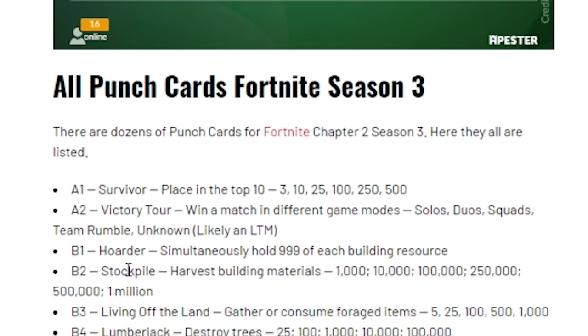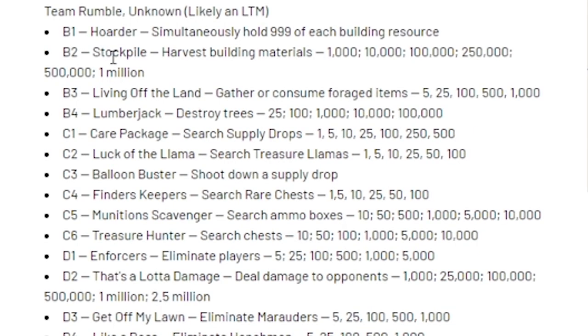Then we have Stockpile — harvest building materials: 1,000, 10,000, 100,000, 250,000, 500,000, and 1 million. So you'll have to just farm a lot of materials. After you get to 1,000,000 you'll have that final punch card. Next is Living of the Land — gather or consume foraged items: 5, 25, 100, 500, and 1,000 times.